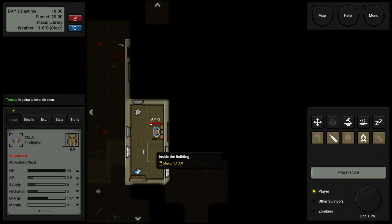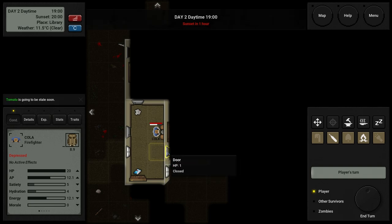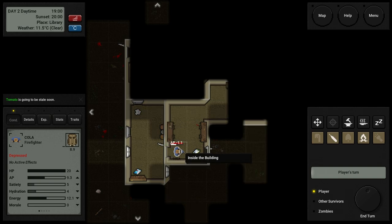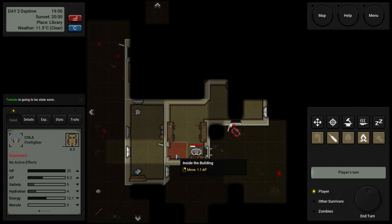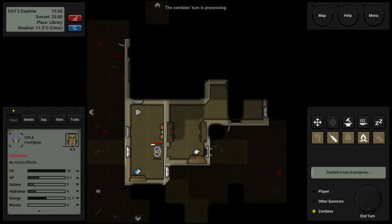Didn't find anything. We have two AP left — won't check anything else, just go into the next room. Anybody in here? No. What's that — a street map? Oh, there's a zombie! There's an open door — run! End turn. Is he going to come through the door? Yes, through the window!